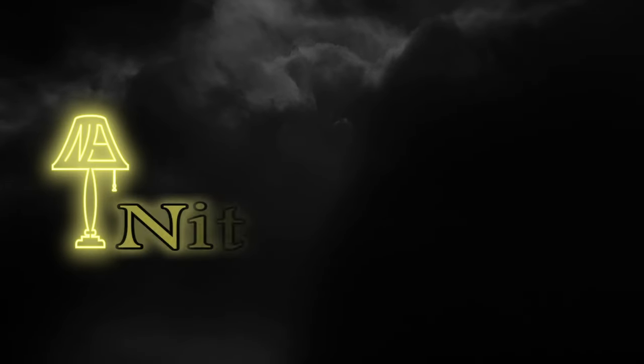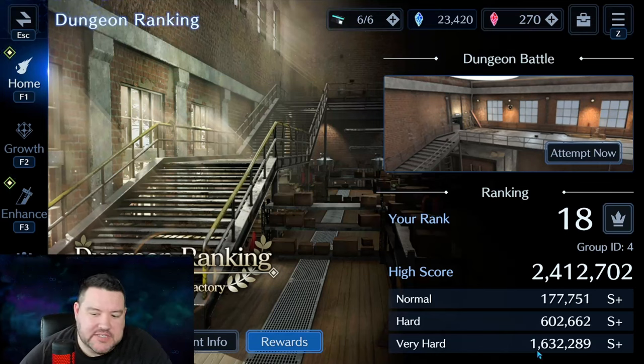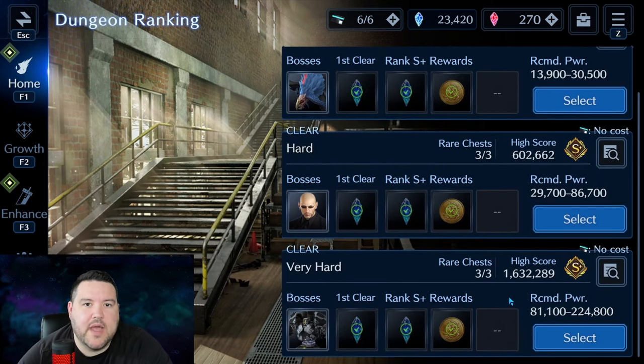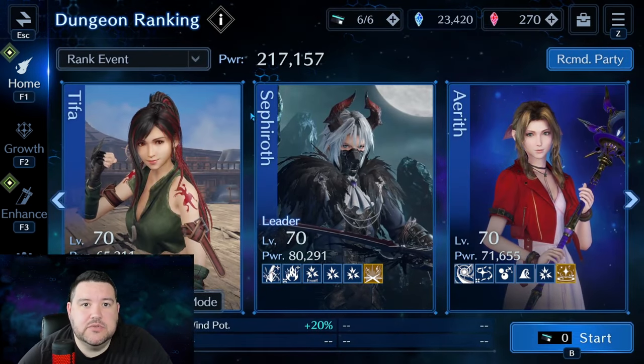Hey everyone, it's Nightlight9, and in this video we are going over the new dungeon ranking Abandon Factory, very hard. You can see here I was able to get a score of 1.63 mil — that's good for rank like 18, maybe even 16 when I first finished. I can tell you I ran this a lot of times, somewhere around a dozen or so to near completion or dying at the final boss, and the hang-up was trying to get two score boosts. The run you're going to see is a two score boosted run.